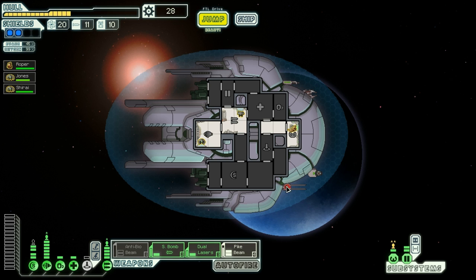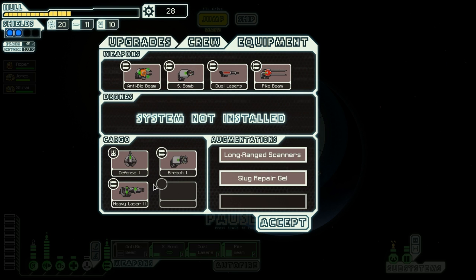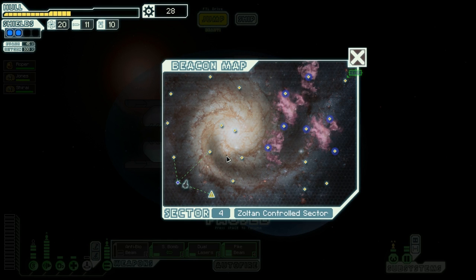The weapons are all right. If only I could get two Mantis crew members and start teleporting them aboard, this would be a pretty decent ship already. Not any really good weapons, but it's working. I have some decisions to make when I get to a store.